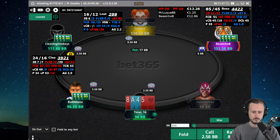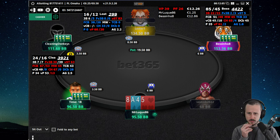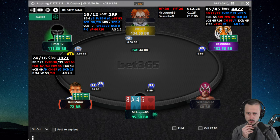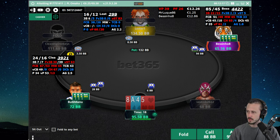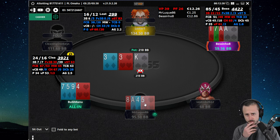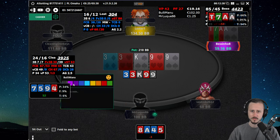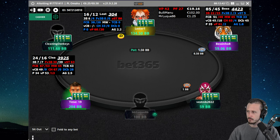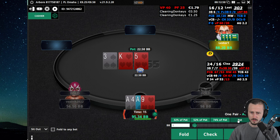We face a min three-bet so we're just gonna call - not necessarily a situation where we want to get too much money in pre-flop. We face a squeeze now. Interesting spot - I would say we're gonna fold this hand, it's just a little bit too disconnected. And look at this, he actually has aces. In the meantime on another table we three-bet, got king-high board, we have an overpair, gutter, backdoor and a flush draw. I think we're just gonna pot it.